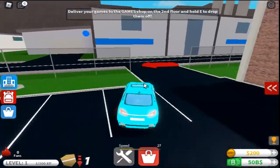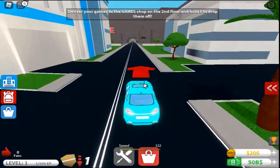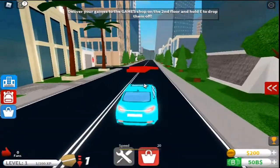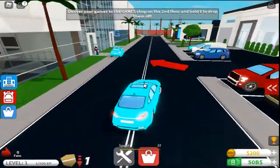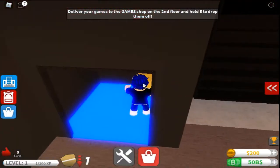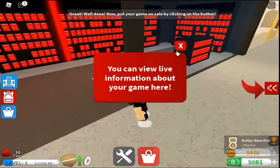Heading to the mall — second floor, and there are the games. Release game! The store is now full — this is my game store and it's full. You can view information about your game here. Sales: 316. Number of staff: one. Racer Mania is live!